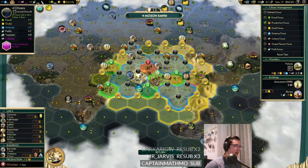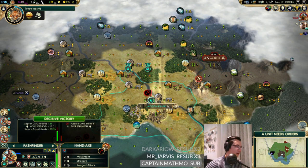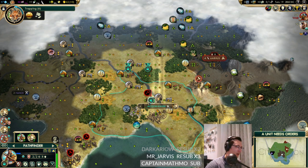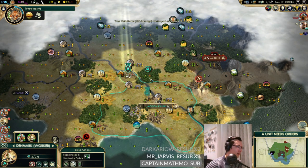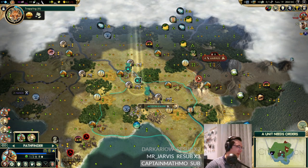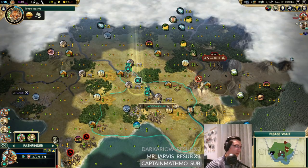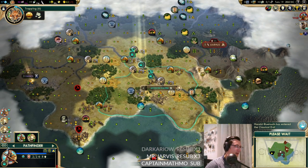We've revealed our iron up here which is perfect. We need to get this worker out - we can do this. Then maybe chop a forest or construct a pasture here, but that seems a bit far away and likely to get hit by barbarians. We'll come in and see if Denmark will peace. Yeah, he won't. If he wants to suicide units into us, that's fine. We almost shouldn't have finished this worker.